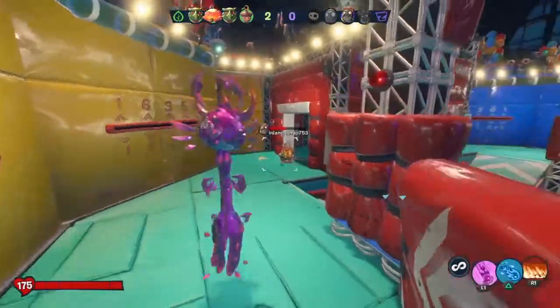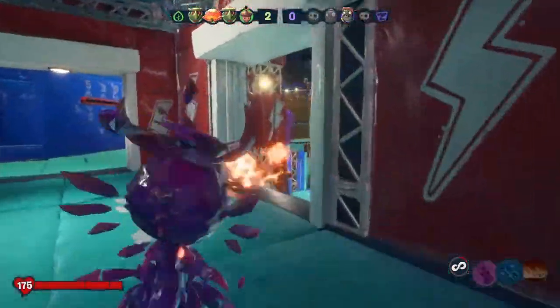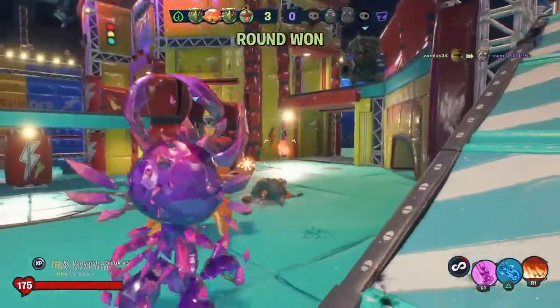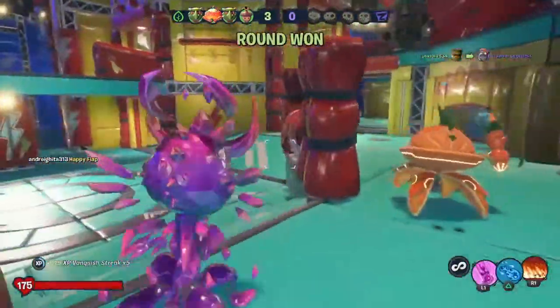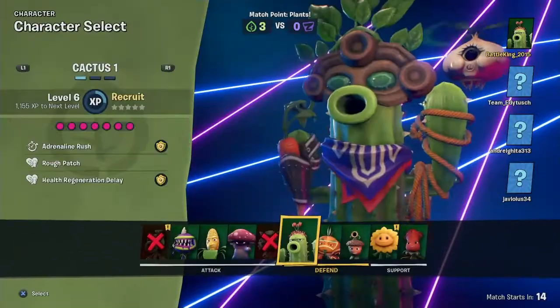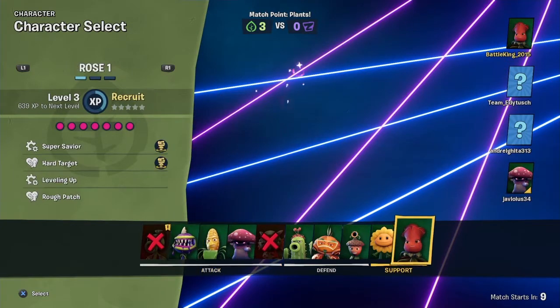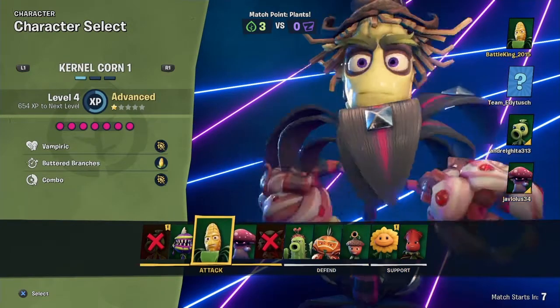I'm going to try and go around the side so I won't be taken out instantly. I'll jump over here - I'll try to flank them. A Pirate taken out, another Pirate taken out, and that's the Imp taken out. Now just need to take out the Engineer - and just like that we've won round three. These zombies are really not that good. The Snapdragon now has an X so I'll use a different character.